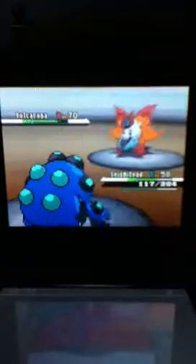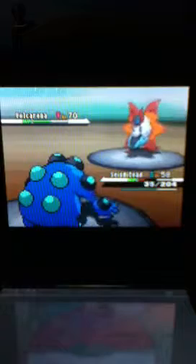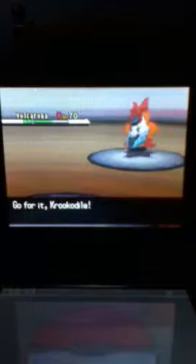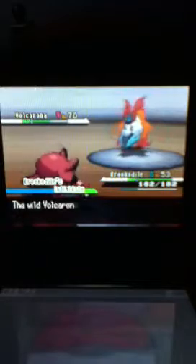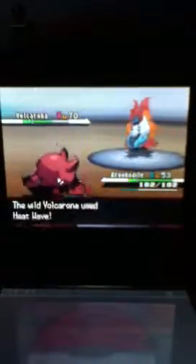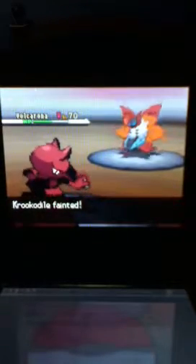The only thing I am hoping is that Surf does not kill it. I can actually get in one more Surf as long as I don't get a critical — and it kills me. Well, that's pleasant. I am going to send out Krookodile and have it Intimidate Volcarona, which will cut its attack. I am going to use Return. If this does not kill it, I will be very happy. And it kills me! Oh my gosh, this thing is extremely powerful.